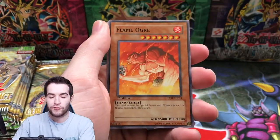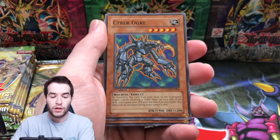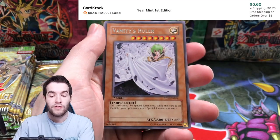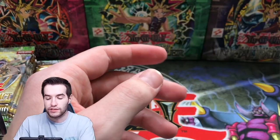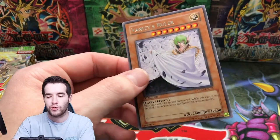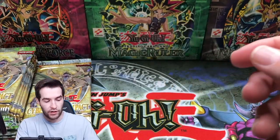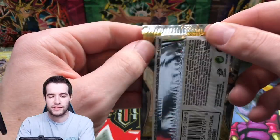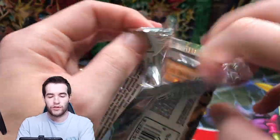Next pack — Combo Fighter. Can we get the Cyber Dark Dragon Ultra Rare? That'd be cool. Vanity's Call, Cyber Ogre, Vanity's Ruler — that's a good rare. Snipe Hunter — for a while these were like $8. I think they finally came down because of Dual Overload; they reprinted this as an Ultra Rare so the value went down a lot, but I think it's rebounded a little. Still worth setting aside.